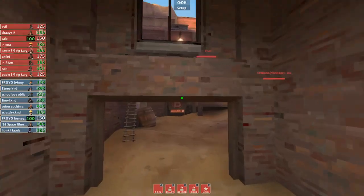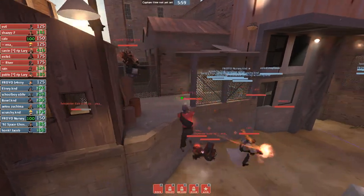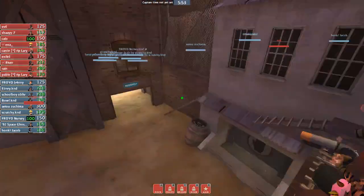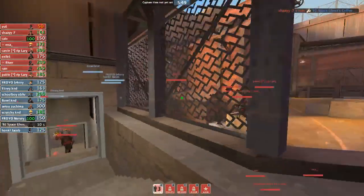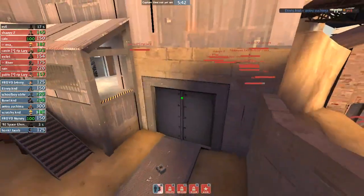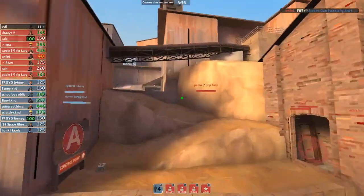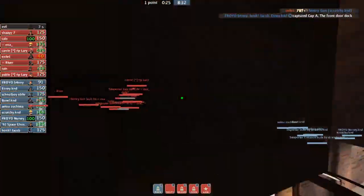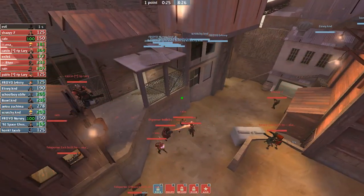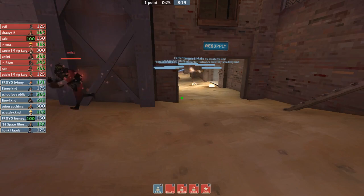Looks like they're starting out on defense first. A lot of times teams will start out hard holding B because A is really hard to defend on defense. We see a heavy, a soldier, and a sniper playing up top here. You don't really see a sniper starting on this left side earlier on — you usually see the sniper standing where this pyro is. That's the only little thing I see differently, and that someone is actually able to get space. So that's pretty creative coming out of here.